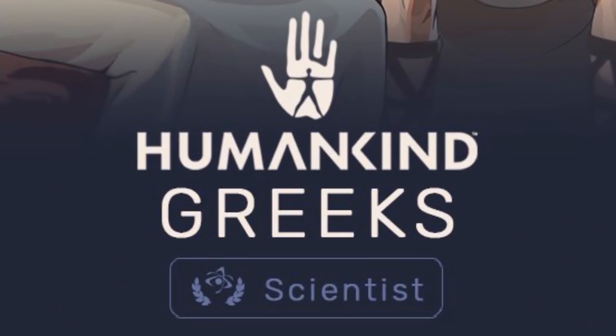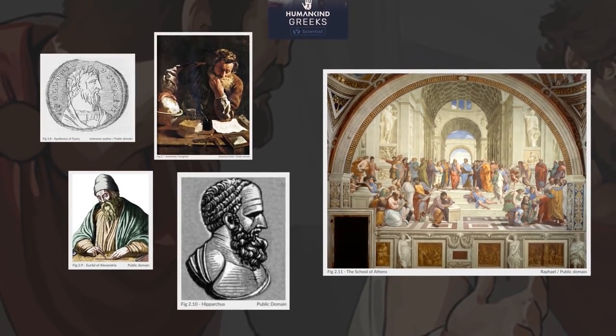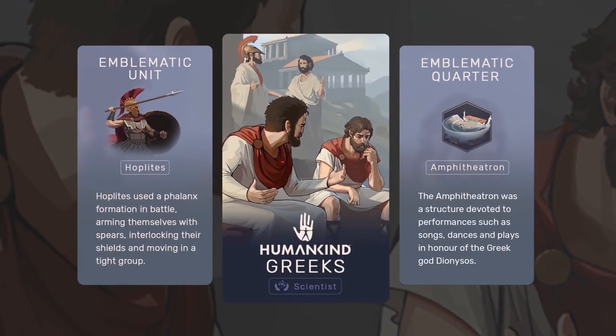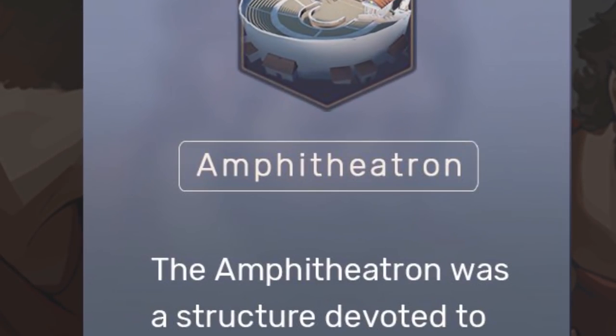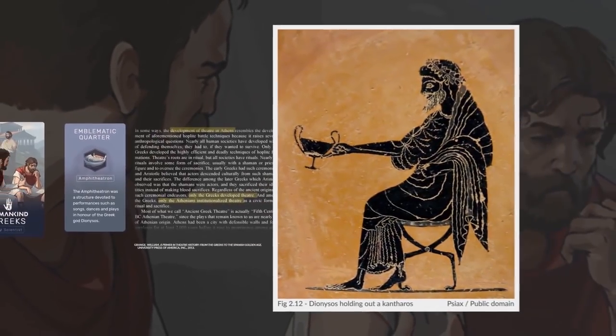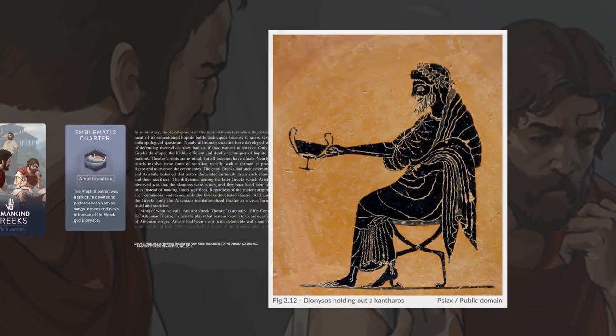The scientist label the Greeks receive in-game is very fitting. Archimedes, Apollonius, Euclid, Hipparchus — these are all important names in the worlds of science and mathematics, and it's quite possible that the scientific method was originally born in this era, as the Greeks relied heavily on empirical evidence in their studies. The amphitheater, called by its Greek name in-game, is a fitting emblematic quarter. The city-state of Athens began Greek theatre around the 6th century BC, with tragedies being performed at religious festivals, typically in honor of the god Dionysus. These tragedies eventually inspired the genre of comedies, and both types of theatre eventually became extremely popular across the Hellenic world.